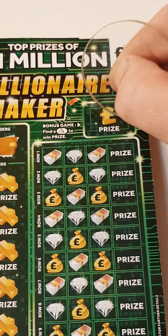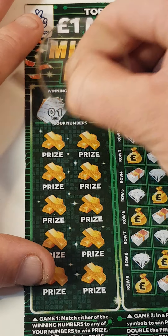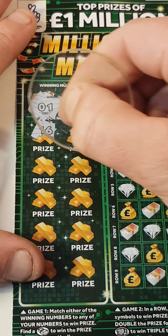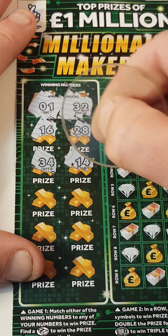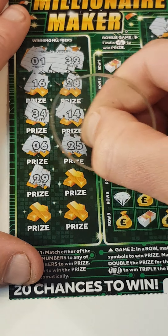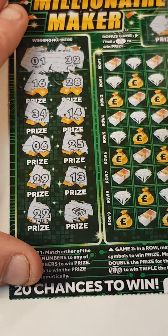Card 58. Yes, we've got the fingers — so it's not a bust. That is 1 and 32. We've got 16, 28, 34, 14, 6, 25, 29, 13, 22. And we have a word for a win.